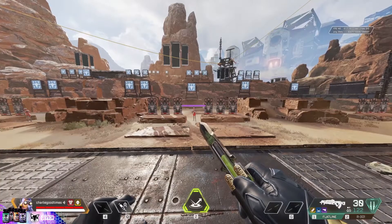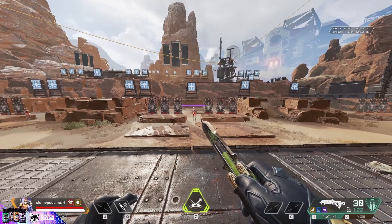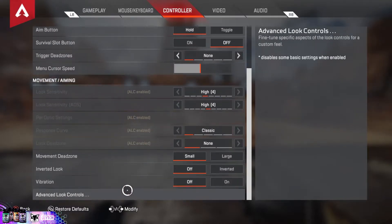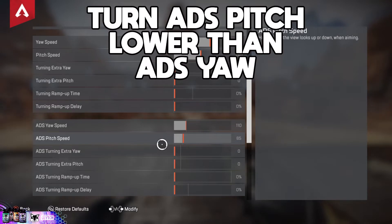My first tip — it doesn't matter if you play on mouse and keyboard, controller, or whatever. However, this does work better if you play on controller with ALCs compared to playing default. I'm going to go down to my advanced look controls, and you want to go down to your ADS yaw and pitch. You can have your yaw at whatever you feel comfortable with.